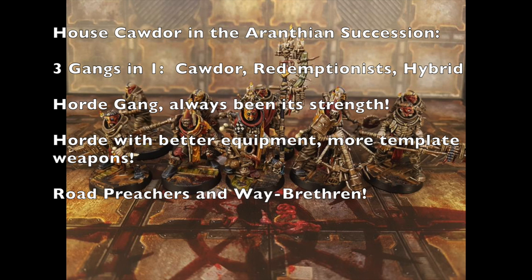Road Preachers share mostly the same equipment list as normal vehicle crews except they can only take Reclaimed Auto Pistols instead of Auto Pistols — not a big deal. The other new fighter is the Cawdor Way Brethren, a prospect-level fighter costing 80 credits. These are the fighters mounted on Ridge Walker walkers, giving them Movement 6 base, 4+ Weapon Skill, 5+ Ballistic Skill, Strength 3, Toughness 3, 1 wound.